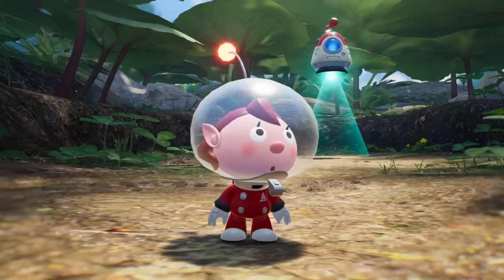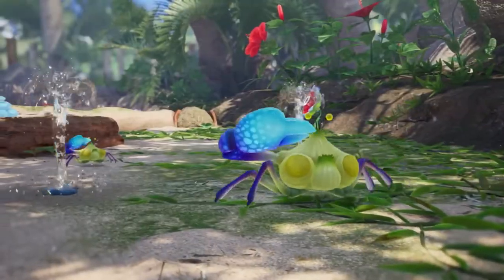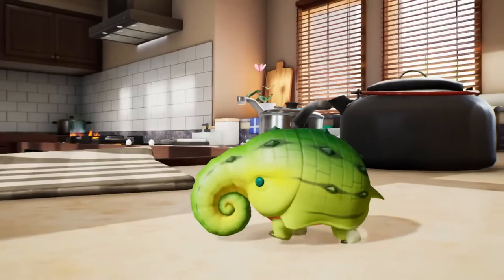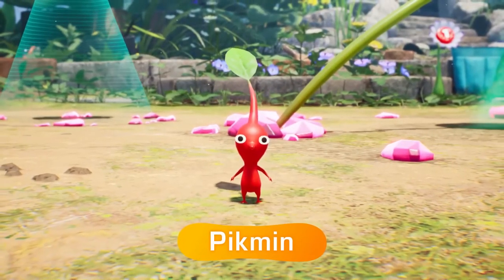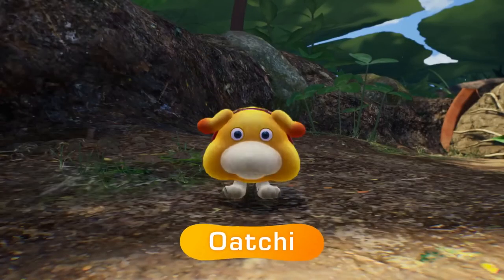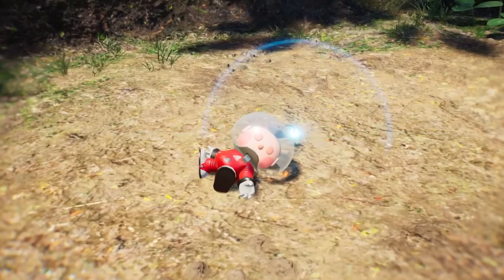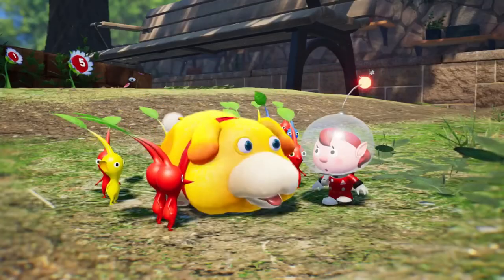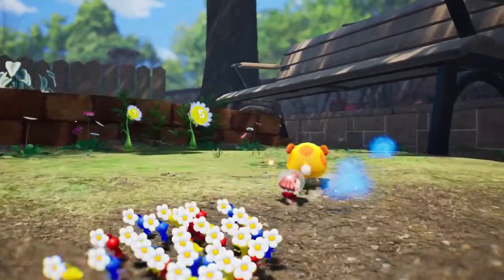Your destination is this mysterious planet, teeming with lifeforms of all shapes and sizes. On this planet, you'll meet tiny plant-like creatures called Pikmin, and this adorable rescue pup, Ochi. Good boy! Save the castaways, repair the damaged spaceship, and discover the many secrets hiding on this planet. Let's get exploring!